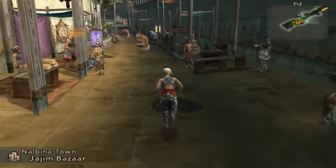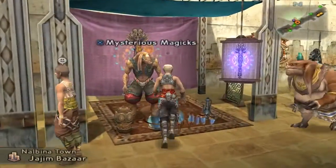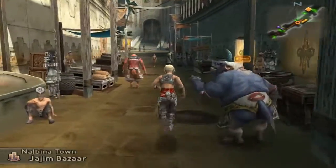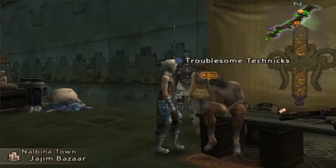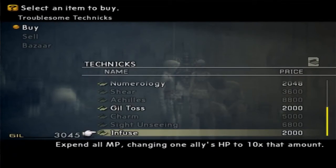Nalbana is split up into three different areas: Nalbana Fortress, which is where we started the game playing as Rex; Nalbana Town, which is where we are right now; and Nalbana Dungeon, where we got imprisoned early on in the game.